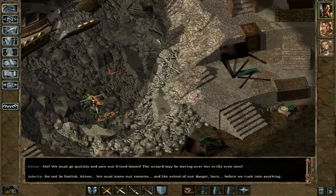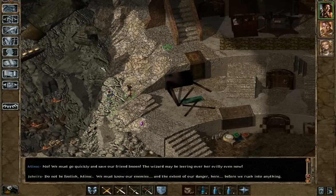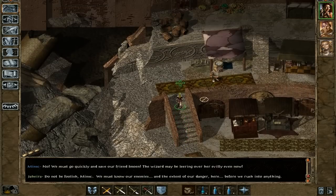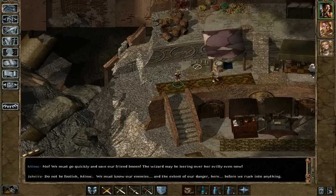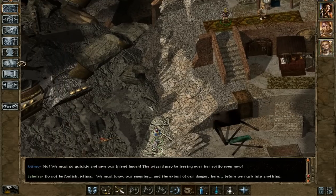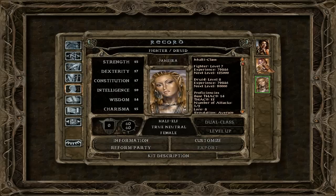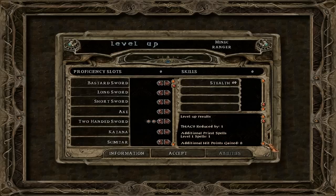He single-handedly killed like four mages and four thieves — the first one gets encased in stone, the other three get killed instantly. And then the mages come and they more or less get killed instantly as well. Quite nice actually. Five more points and Thac0 reduced by one — that would be the fighter level, I suppose. And Minsk leveled up as well — hit points gained: eight and one.